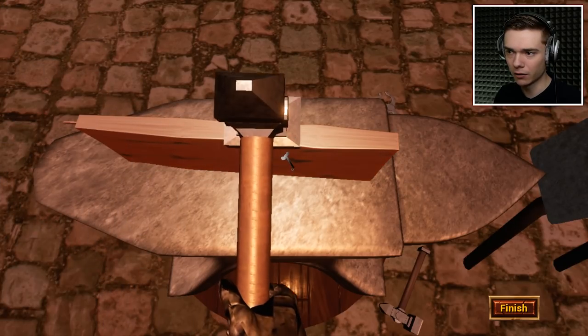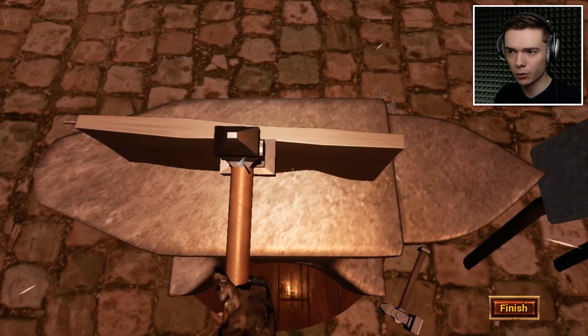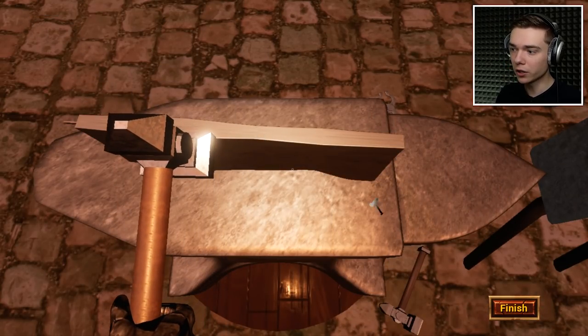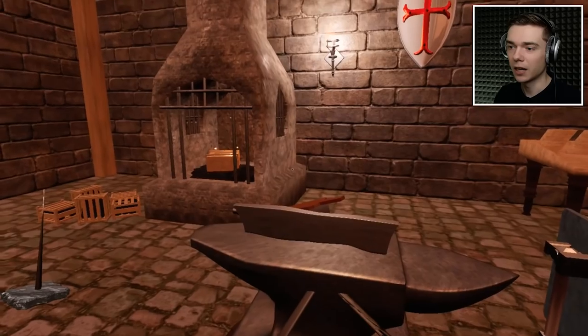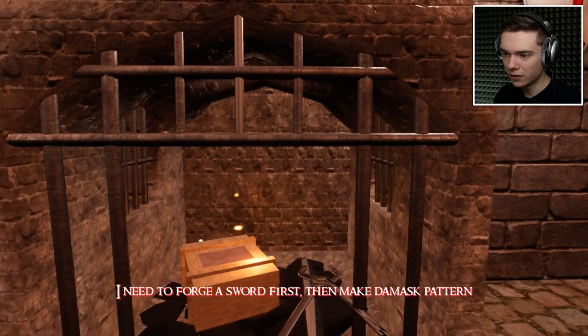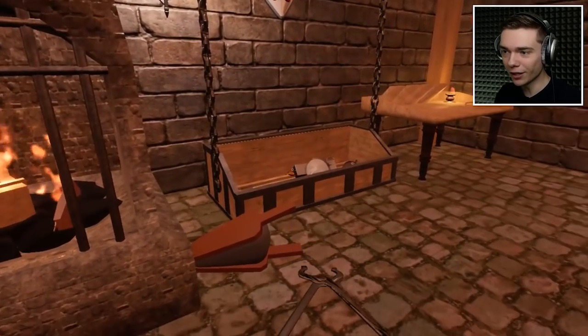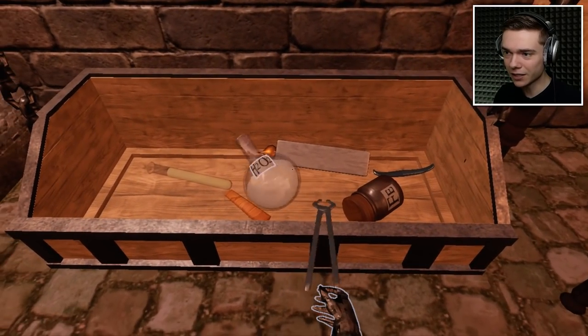It's a really broad-looking metal right now, quite malleable - I can move it around. Look at the color though! Come on buddy, there you go. Very nice. I need to forge a sword first, then make a Damascus pattern.